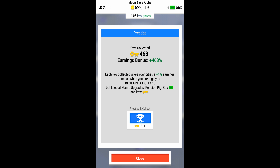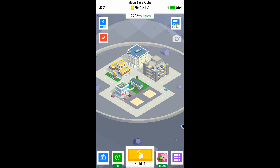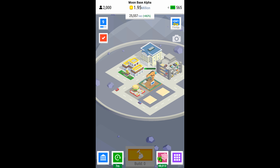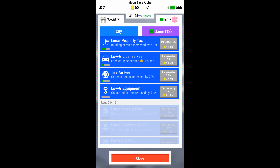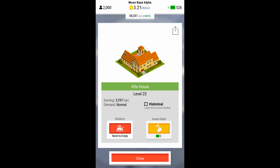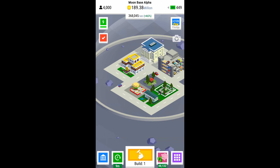Speed things up about 10 times here just because it was pretty slow going. All I did was use bucks to kind of speed-level these buildings and get any coin bonuses and do any upgrades that I could. It's the same strategy as the first eight levels, and then I let the game sit overnight and built a couple more lots.